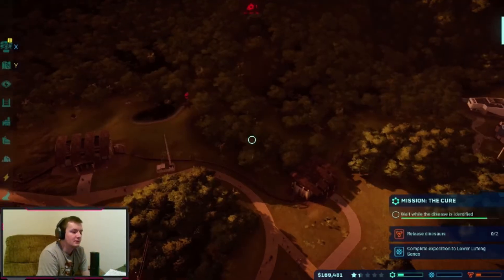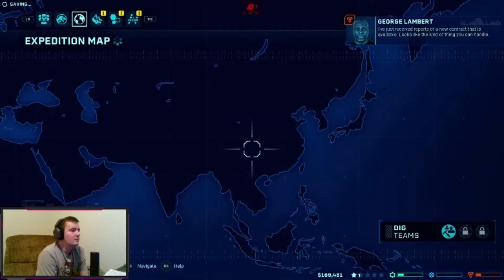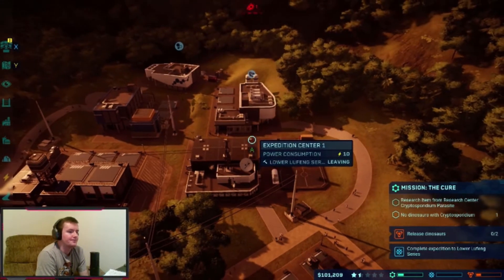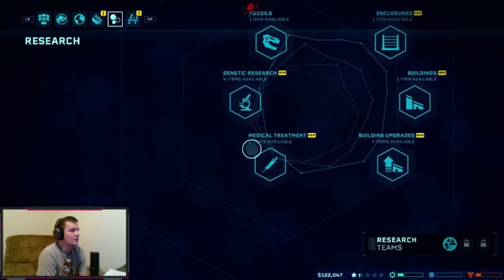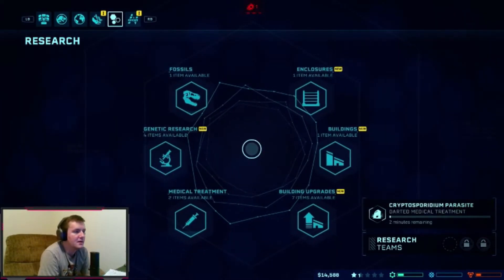Mission: incubate and hatch at least two new dinos. The Diplodocus has Cryptosporidium — we need an anti-parasitic treatment. We don't have enough money for it right now. We're 7,000 short, just waiting for our per-minute income to catch up. We have some fossils to sell — let's sell those to help bridge the gap.